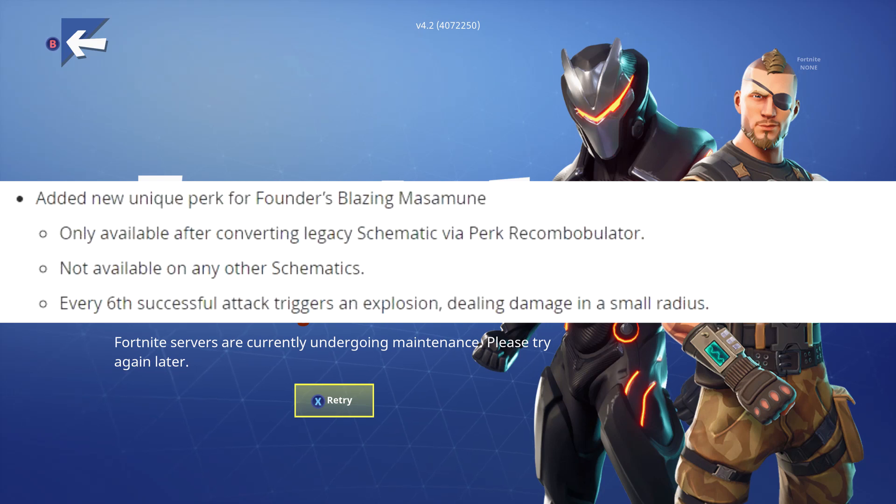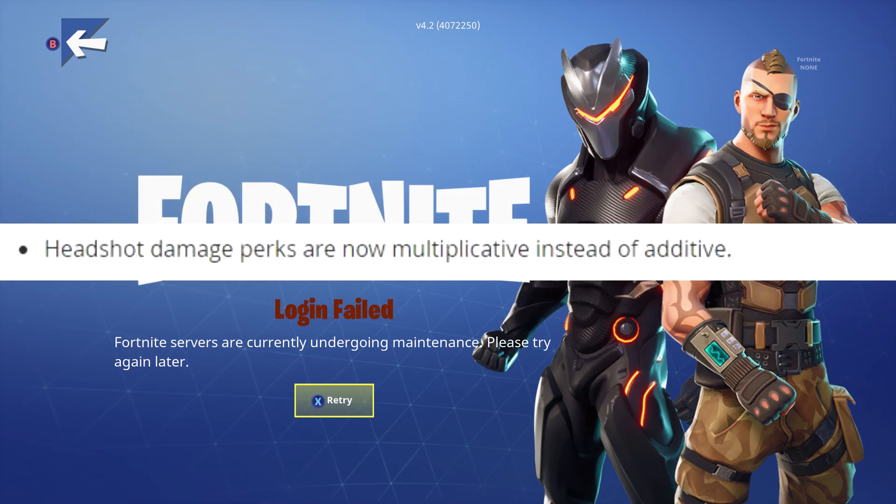For the Founders Blazing Masamune, every sixth successful attack triggers an explosion dealing damage in a small radius. But the Masamune no longer deals energy damage — only fire damage. That's going to make those two Founders weapons pretty beastly in my opinion.